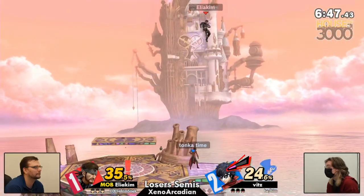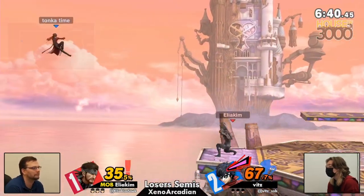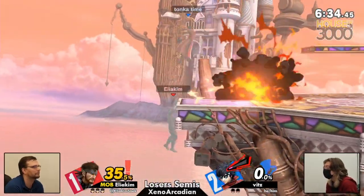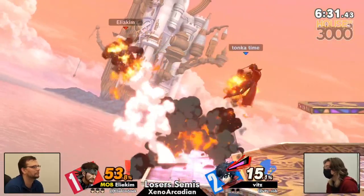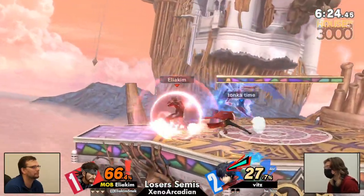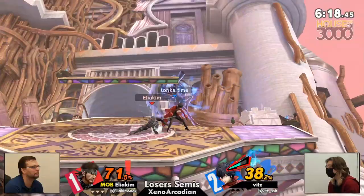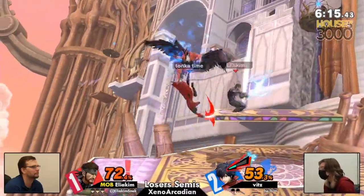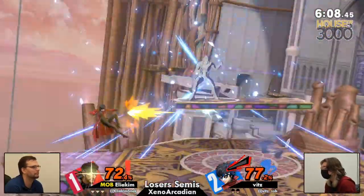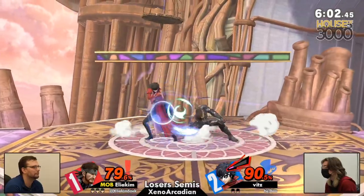Snake is a pretty good ledge trapper — I just haven't been seeing enough of it against Joker, who has a great tether recovery with the grapple. He can kind of hang around and do whatever he wants before coming back to ledge, giving Snake opportunity to really exemplify that great edgeguarding besides when Nikita is out. But finally Aliakim getting a little bit of a start with an unfortunate SD from Beats, getting some edge credit for his efforts. We're in loser semis — hold that SD. Skill issue.